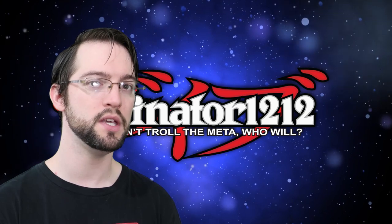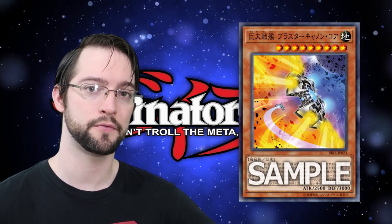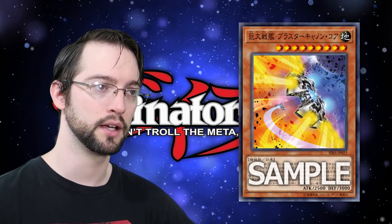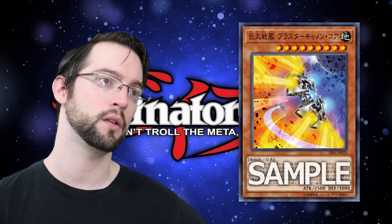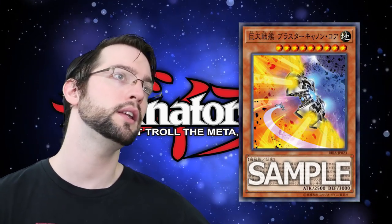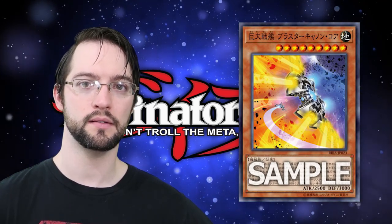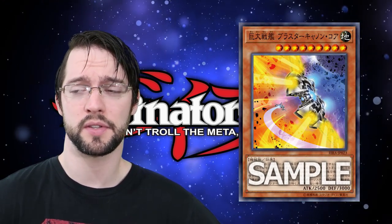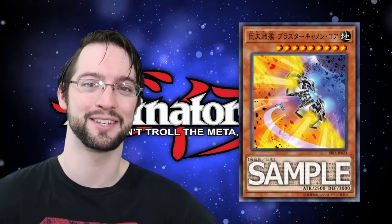Number 6 is BES Blaster Cannon Core. Big Erection Ship Blaster Cannon Core has the following effect: if your opponent controls more monsters than you, you can special summon this card from your hand, like a Cyber Dragon. You can only control one. When this card is summoned, you put three counters on it, it can't be killed in battle, and at the end of a battle phase you remove a counter from it, and if you can't, you destroy it. It's a BES monster. If this thing was a level 10 and not a 9, I'm sure trains would use it or at least could think about using it. As a BES monster, I have no idea whether this is what the deck wants or not — I don't think so, and the deck's bad anyway. RIP all the BES players.